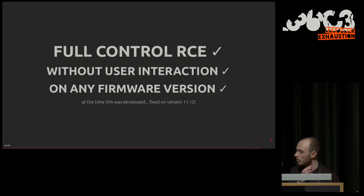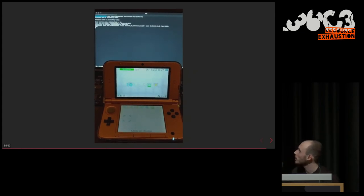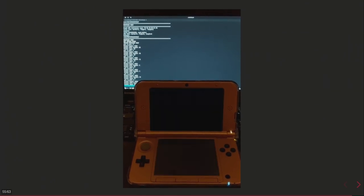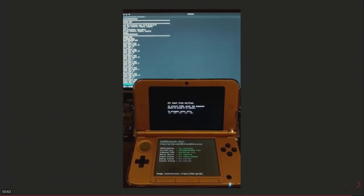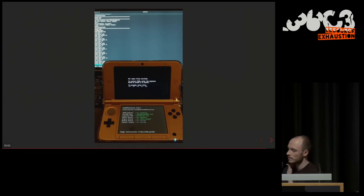Time for a little demo — I'm not going to do it live because I don't want to send exploits in the air. In the video, I'm running the exploit on my laptop. You can see the LED is turned on to show the exploit is running in CECD. Then the kernel exploit is launched, and you can launch the installer for the bootrom exploit.